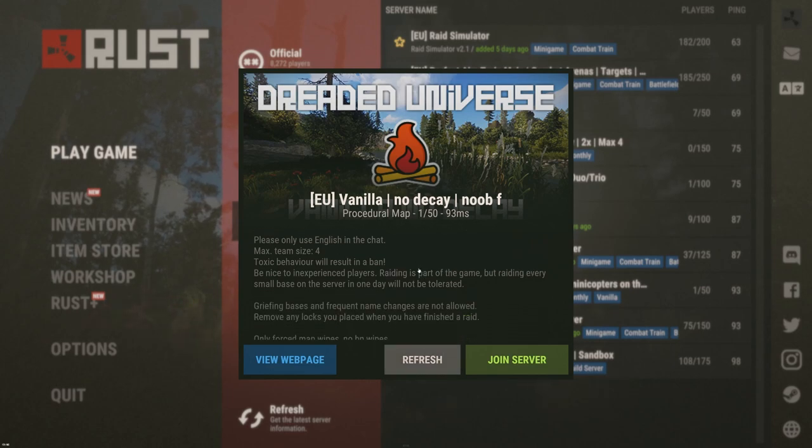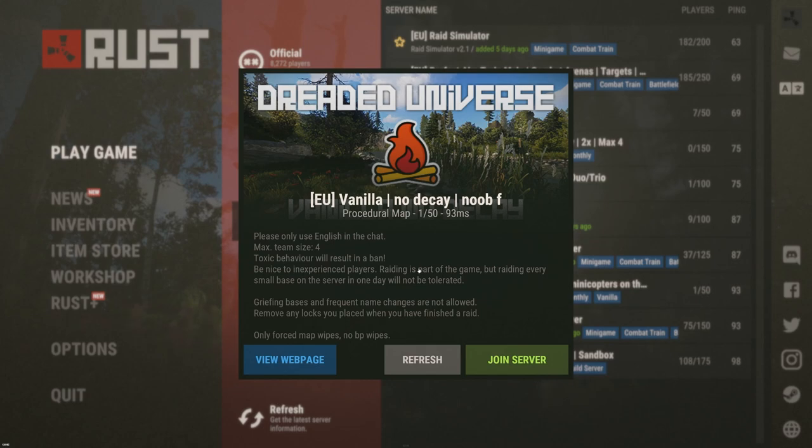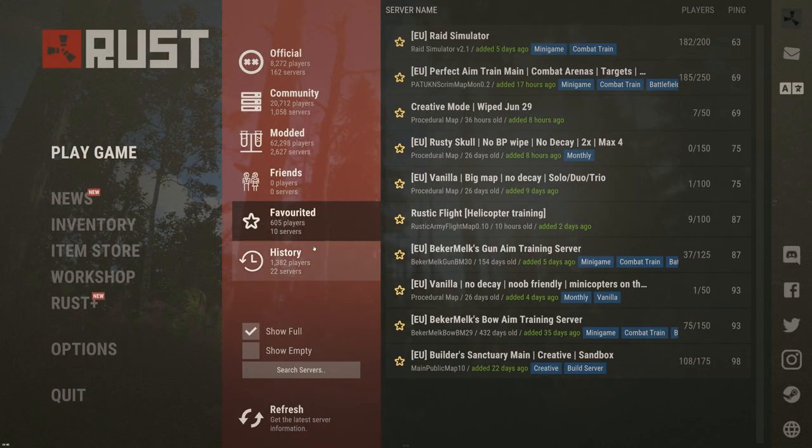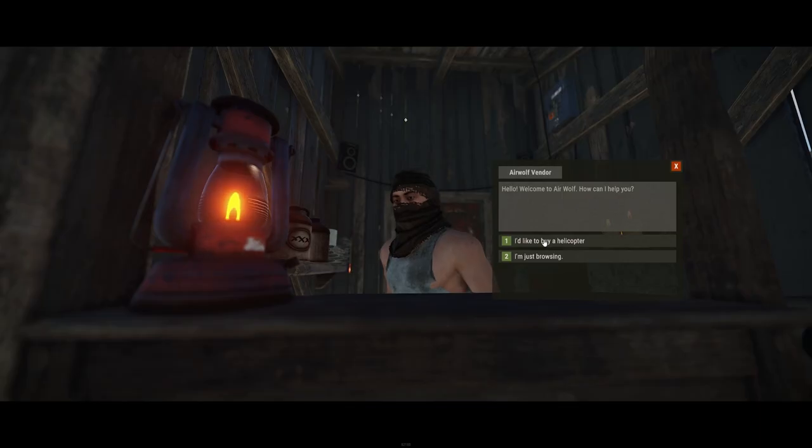If you are new to the game and would like to join a server anyway, you can search for "EU Vanilla Noob Friendly No Decay Minicopter." On this old-school server, Minicopters still spawn on the street and don't have to be bought. The server is wiped once a month. In the past you could find Minicopters on the road in Rust, but now this is only possible on servers with mods.